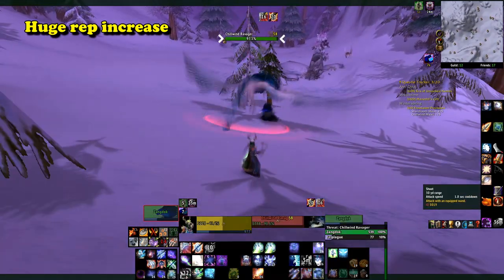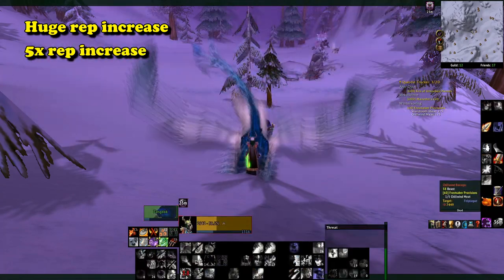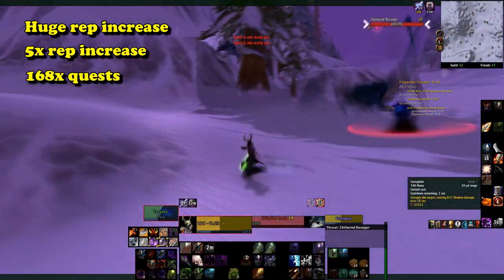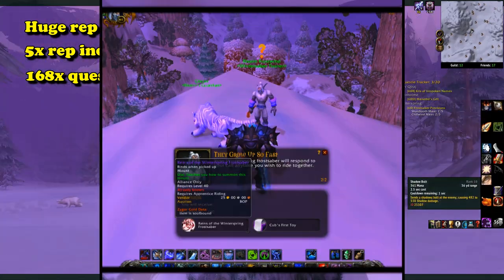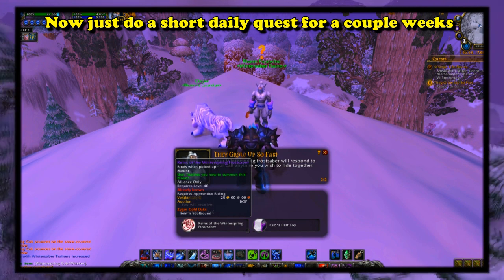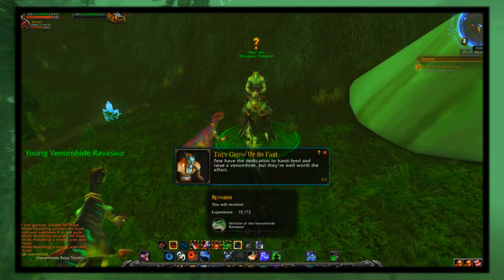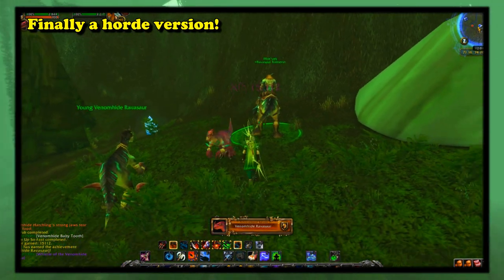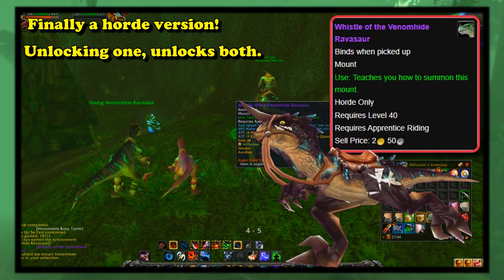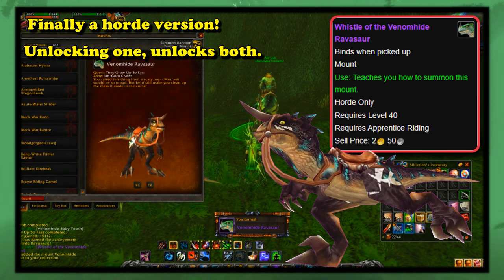They also greatly increased the amount of reputation you gained from this in the Burning Crusade by a magnitude of 5 times, so you only had to complete a measly 168 quests in order to get Exalted, which is still a lot. In Cataclysm, they removed the old method and instead added a much more simple daily quest system where you do a series of 20 dailies to get it. They finally added a Horde equivalent in Wrath of the Lich King — a quest in Ungoro Crater that awarded a Raptor. And if you complete either of these in Retail WoW, you'll be given the other one on the opposite faction, so you don't need to unlock both.